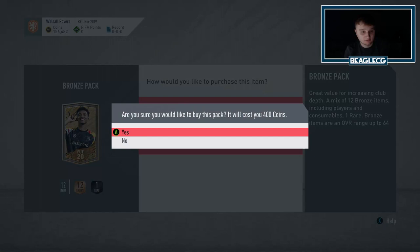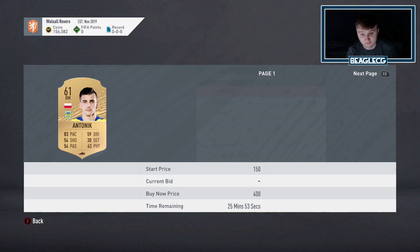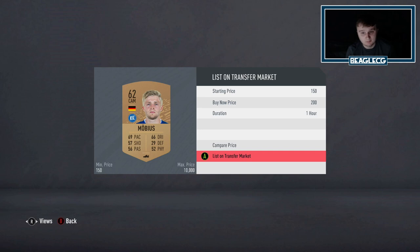So essentially like any other time, you're going to open a Bronze Pack for 400 coins and you're going to be hit with a screen very similar to this. Obviously the contents of the cards will change. So then all you're going to do is compare the prices and find out what they are selling for. Now usually all rares sell for 200 coins. It's always worth it to check the price in case they sell for more. Sometimes they do sell because they might be useful in SBCs. And I do personally have a 10 minute rule that I have mentioned before.